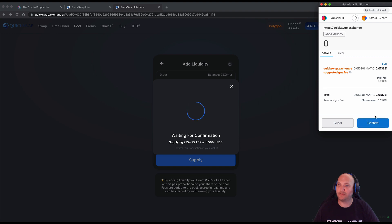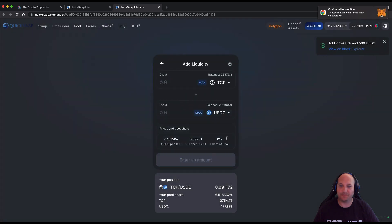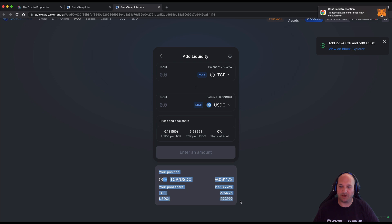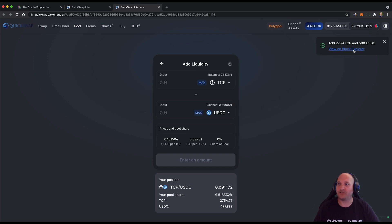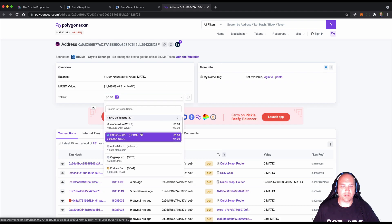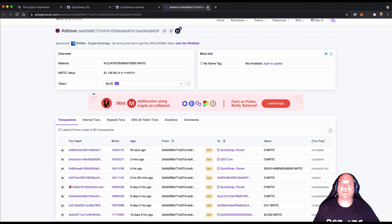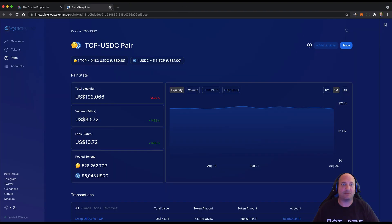My transactions have been submitted and confirmed, so I now have a position shown in the QuickSwap interface. I'll also now have an LP token in my wallet. You can go to the block explorer and see those in your wallet — it was this Uniswap V2 token, 0.001172.